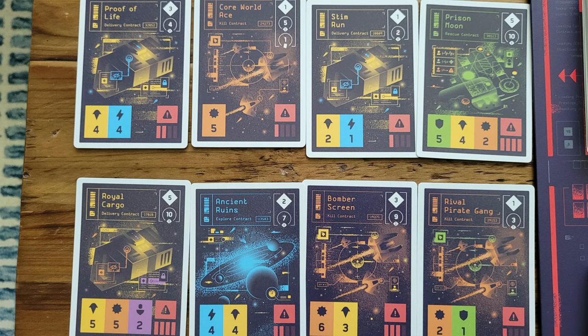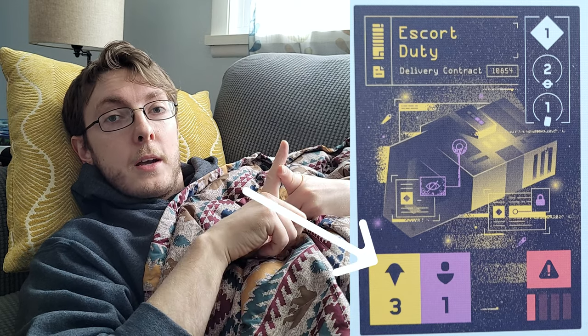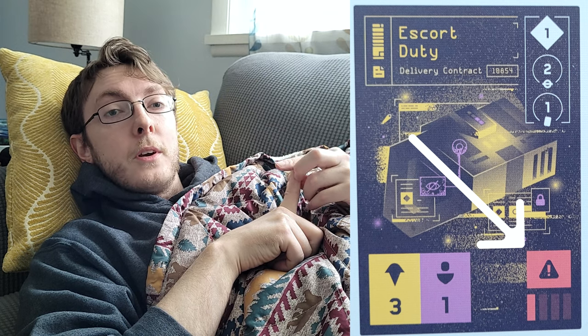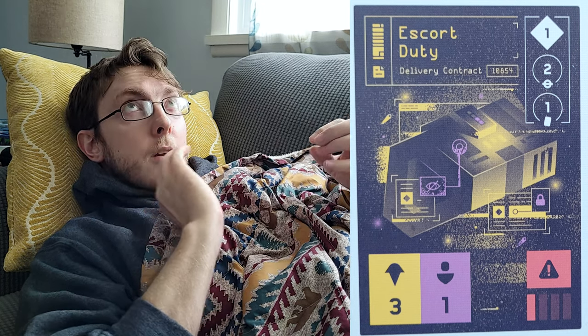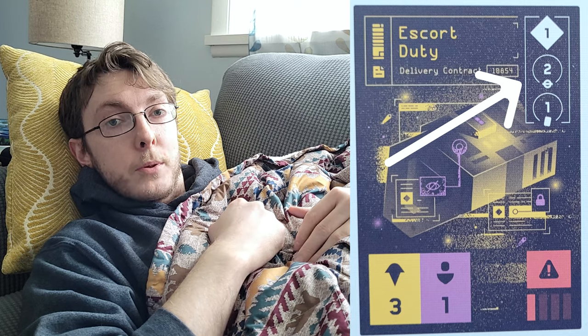On your turn, you can do one of two things: you can either choose a contract or you can stay at base. If you choose a contract, you'll select one from the contracts available on the board and look at three things. The bottom left is what's required to complete the contract. The bottom right is the hazard dice — dice you'll roll to determine whether or not you get damage to your ship. And the top right is the rewards you get for completing it.